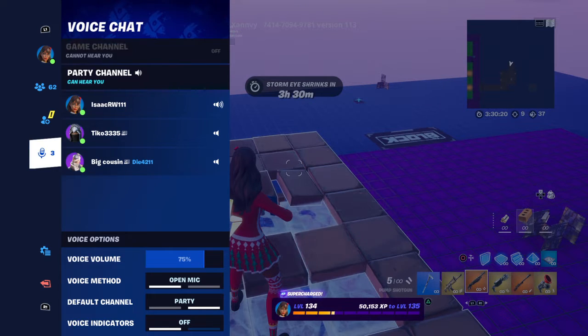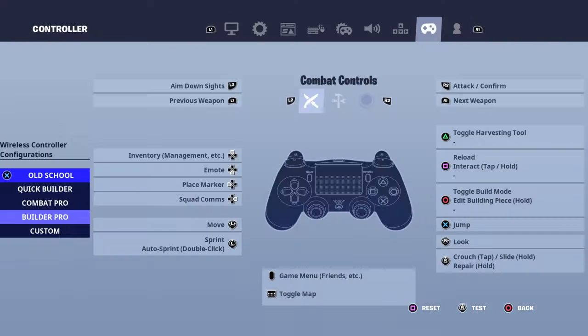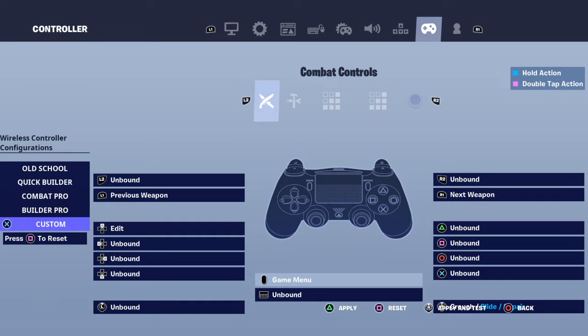There are a few settings for this. You want to go to your settings, then you want to go to controller, and you want to go to Builder Pro. You want to put this up for edit — so the top arrow for edit — and for select, you have R1.